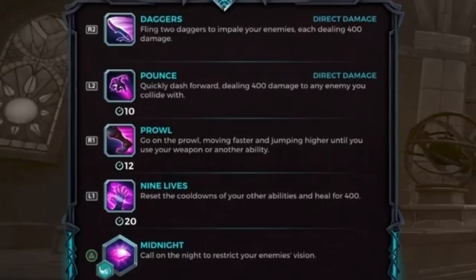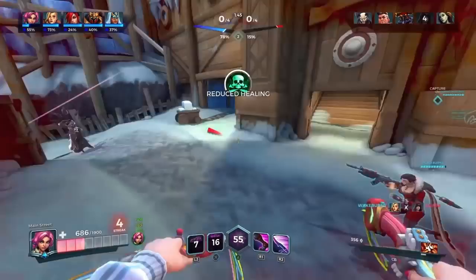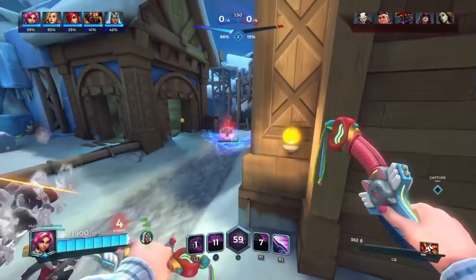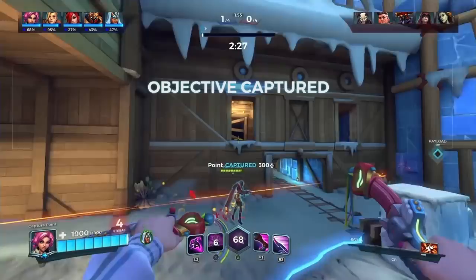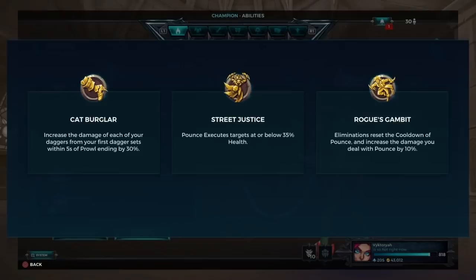When it comes to builds with Maeve, there are no certain cards you have to use at certain values for a specific talent — unlike some other champions. For Maeve you can create a speed build, a cooldown reduction build, a self-sustain build, or a combination, and it will work with any talent. Here are the three main talents: Cat Burglar, Street Justice, and Rogue's Gambit. Cat Burglar is the first talent, causing your first two weapon shots after prowling to do 30% more damage — considered Maeve's best talent by higher-ranked players.